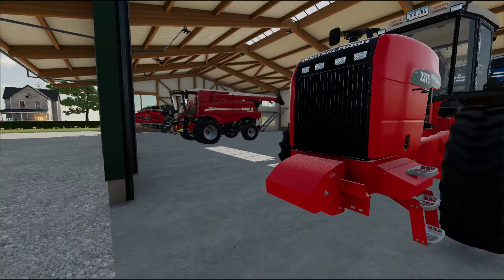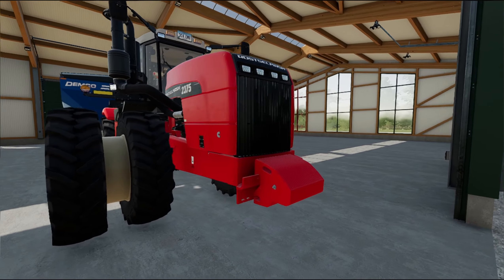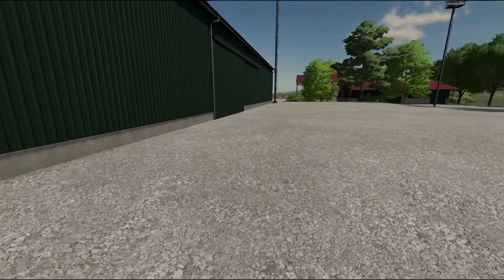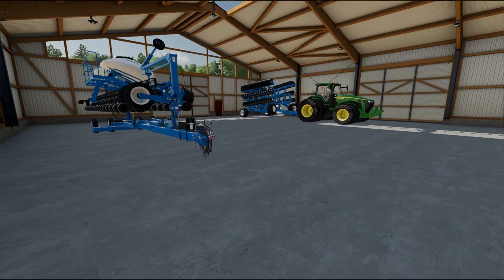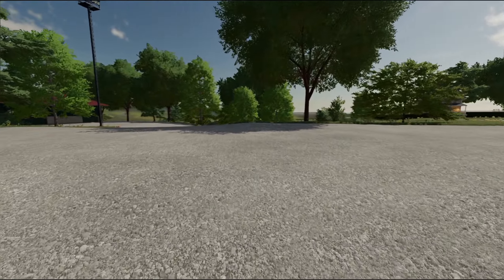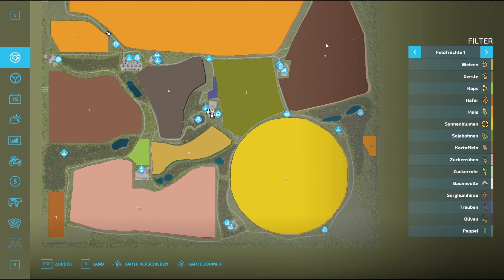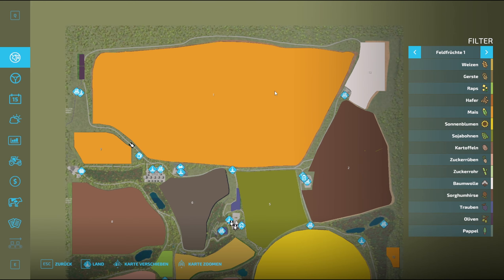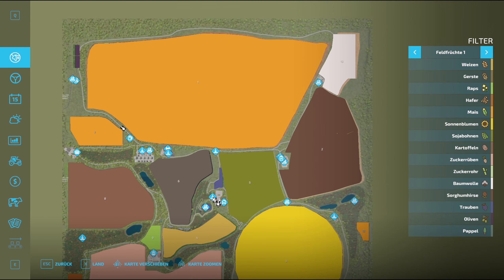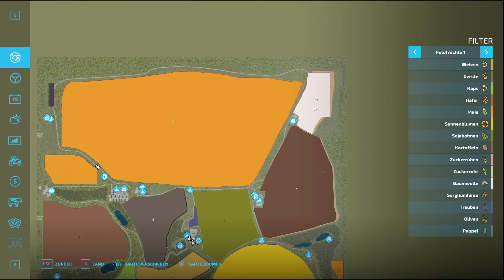Am Hof hat man da gleich schöne Maschinen, große Maschinen. Also, man braucht sie auch. Ich habe jetzt nicht alle Hallen durchgeschaut. Und da ist bestimmt noch viel mehr, auch in dieser Halle da drüben, 100%ig noch mehr drin. Nochmal auf die PDA: Wir haben hier verschiedene Felder, insgesamt 13 Felder.